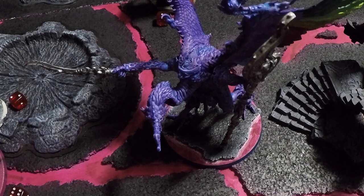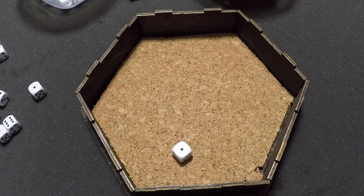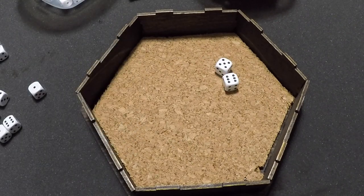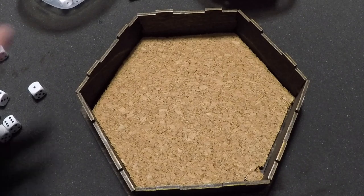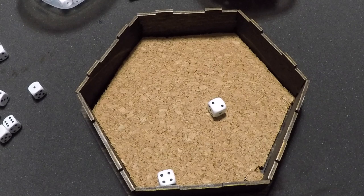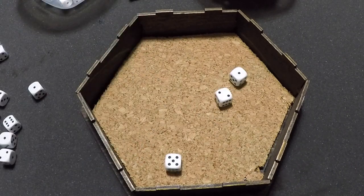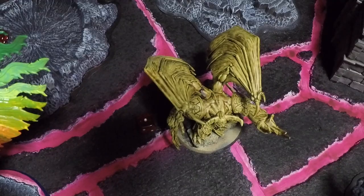The Lord of Change attempts Bolt of Change onto the Demon Prince — needs an 8 or higher, rolls double 1s (Perils). Tzeentch uses their Gaze of Fate reroll to reroll one of the 1s — Bolt of Change passes with an 8 thanks to the Psychic Test bonus. Mortarion attempts to deny and does with an 11 — Bolt of Change is denied. The Lord of Change then manifests Smite onto the Demon Prince, getting a 7. Mortarion uses his last Deny the Witch but fails with a 6. Smite deals D3 Mortal Wounds — rolling 3 Mortal Wounds. The Demon Prince needs 3 five-up Disgustingly Resilient rolls and fails 2 — the Demon Prince is killed off.